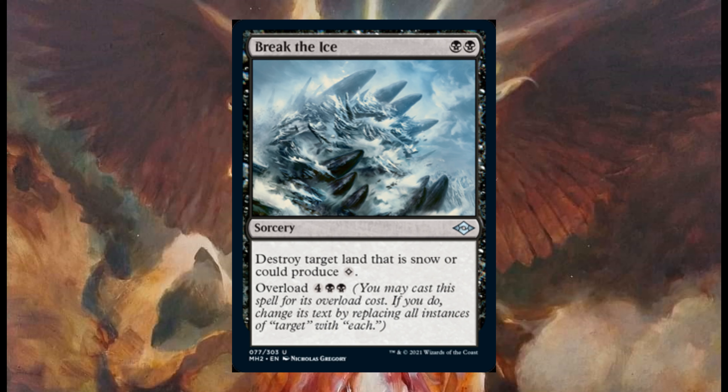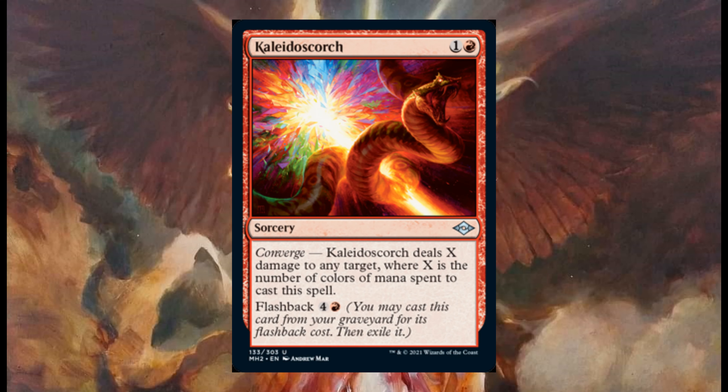Break the Ice has overload for four and two black. This is a very good card, especially for those snow lands. Scores costs one and one red — it's a sorcery with converge. It deals X damage to any target, where X is the number of colors of mana spent to cast the spell.